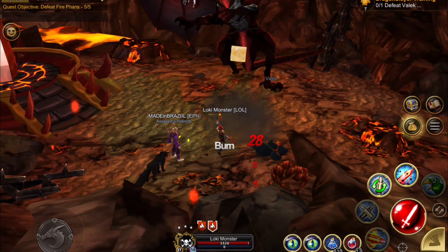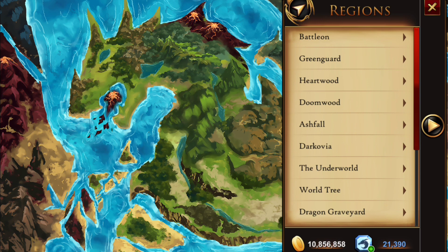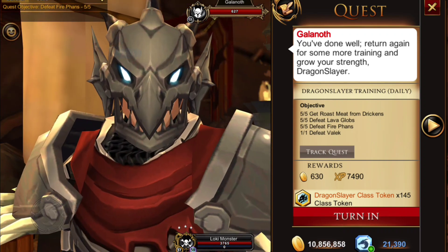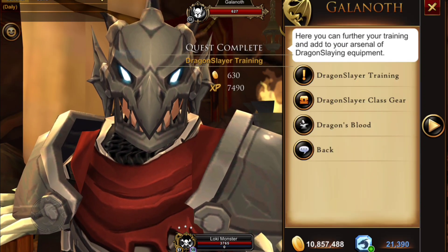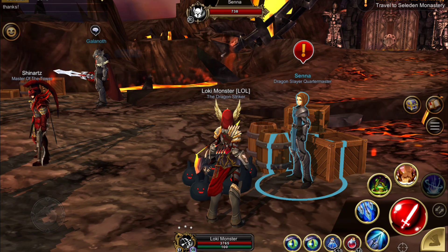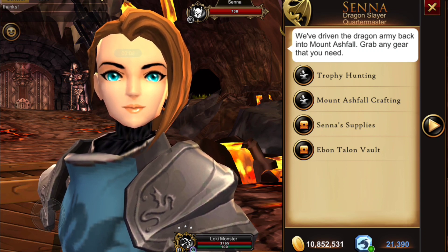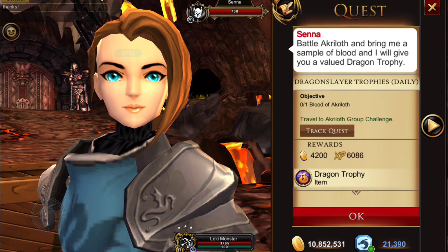Sorry, I'm starting to lose my voice here. Return to the Dragon Slayer tent and hand that in — we'll receive 145 class tokens. There is no guardian bonus for Dragon Slayers. I've jumped back to Mount Ashfall to talk to Sienna, and under Trophy Hunting we are going to find a quest here for trophy hunting, which is a daily quest.